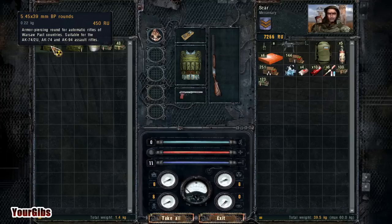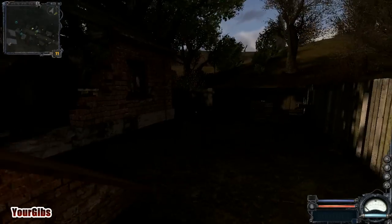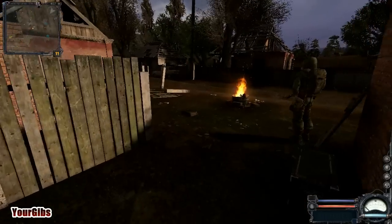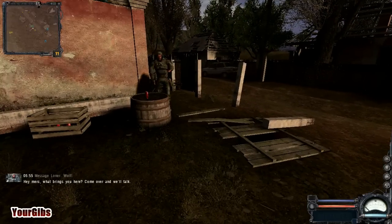I'd like to get myself an AK-74. So what's this? That's an MP5. All right, well, we know that's there, so we'll just leave that there for now. Anyone else interesting here? Hey Merc, what brings you here? Come over here — hey, it's Wolf!